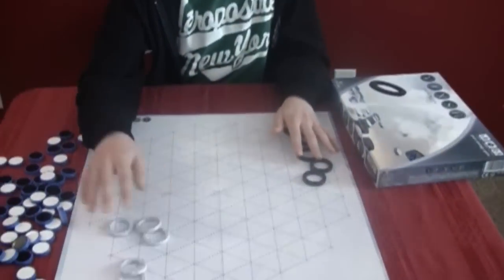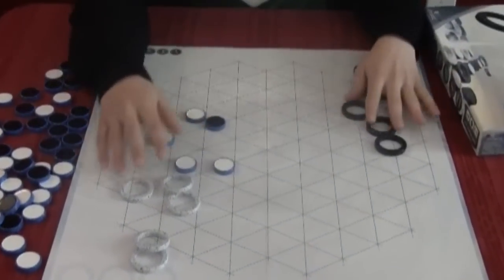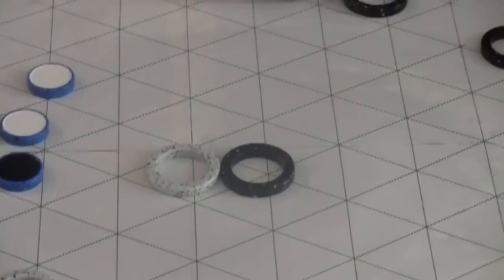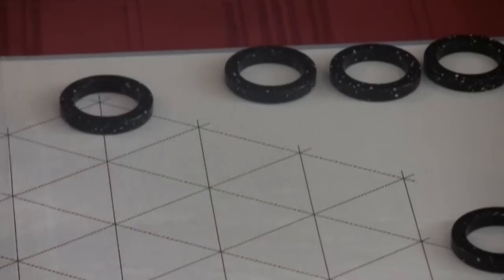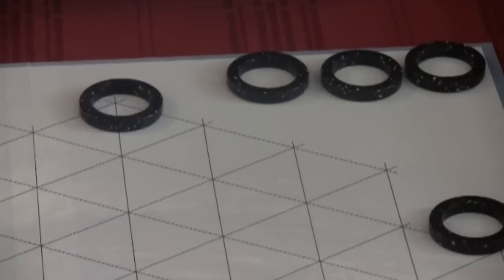Yinch has these interesting playing pieces. First of all, they have the rings that you're playing, and then the tiles, which are all double-sided. The objective of Yinch is to get three of your rings to the side of the board before the other person gets their rings to the side.